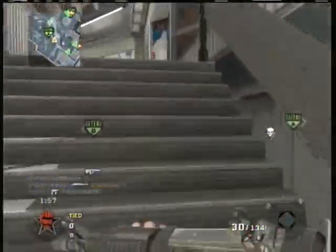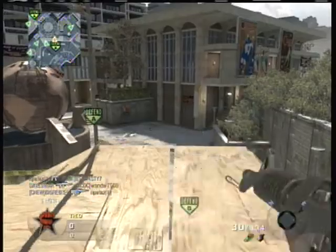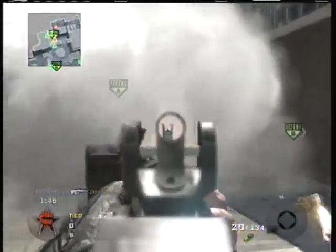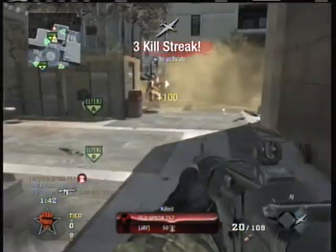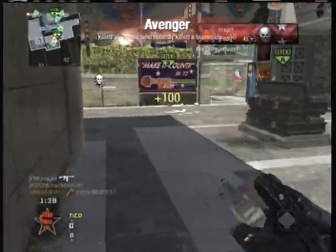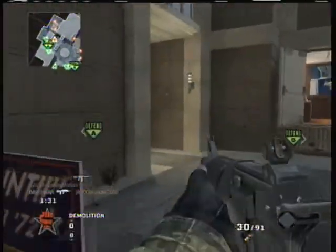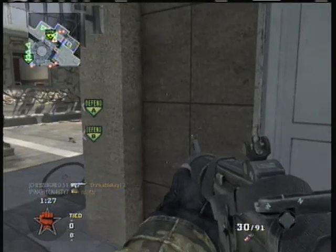Defense on Demo is always kind of fun. I think this is probably one of the first times I've played Demo on this map, so I wasn't completely sure what to do there. I'm playing with a team of four, so I know there's some green triangles on my team. The four people I'm running with on this game were the same I had for the Demo game with the MPL for Team Tactical 4-on-4. They're all some pretty good players.